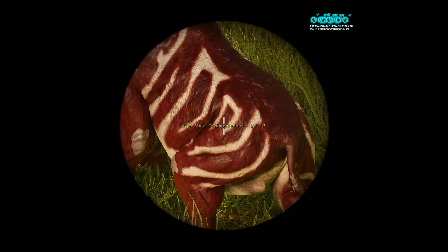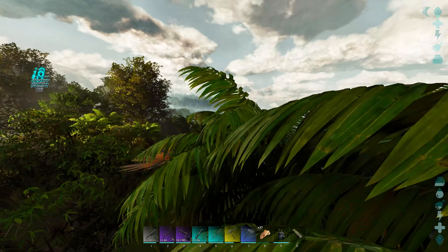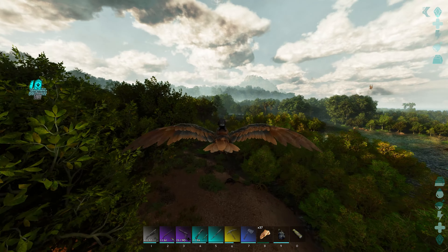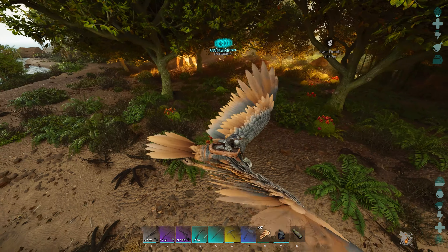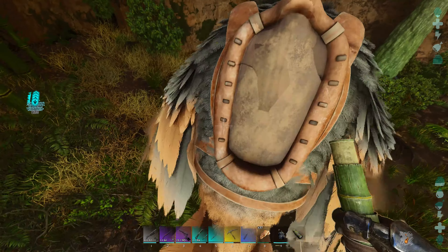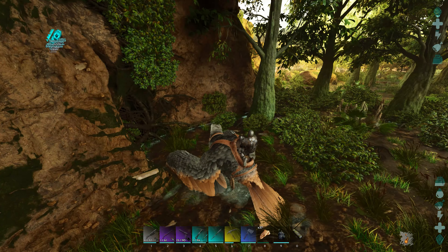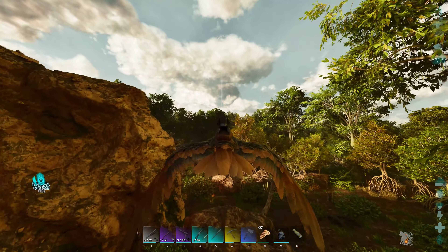Hi guys and welcome back to a new episode of ARK Survival Ascended. Today I'm going to try to tame the snails. First things first, you just have to go near any swamp on the map. The closest one is right here in front of me. You need to find the snails - Achatina I guess it's called - basically a big snail.